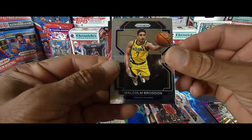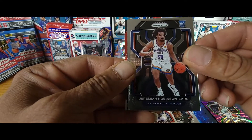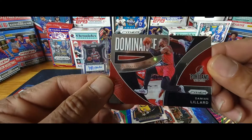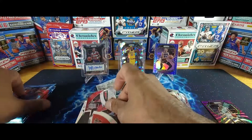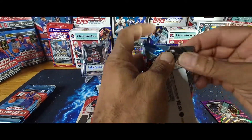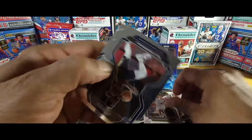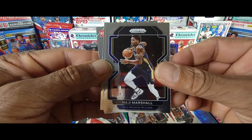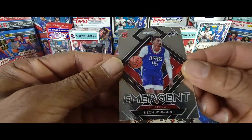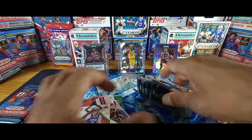Second pack of Blaster Two: Bradley Beal, Jeremiah Robinson-Earl rookie card, and a Red Dominance Damian Lillard. Then Byron Forbes, Najee Marshall, Jermaine O'Neal, and an Emergent Keon Johnson rookie card — about 60s cards in total.